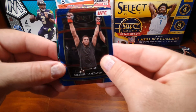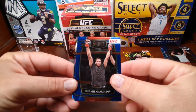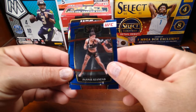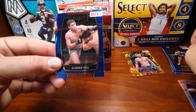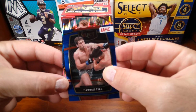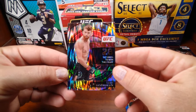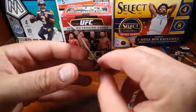Something a little different in here — I don't know what that is in the back. That guy there is a rookie. Another rookie — Darren Till. Our last one is an insert — Cory. That guy won his fight in 28 seconds.